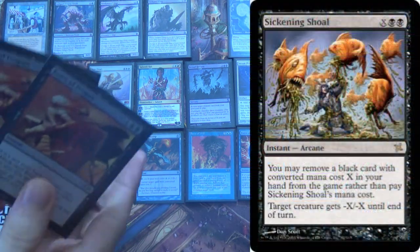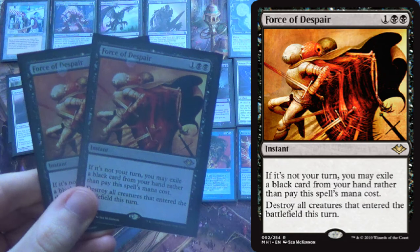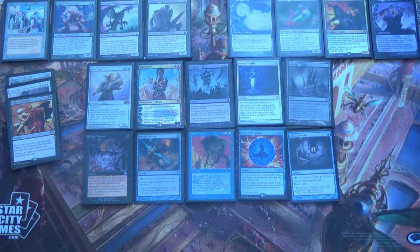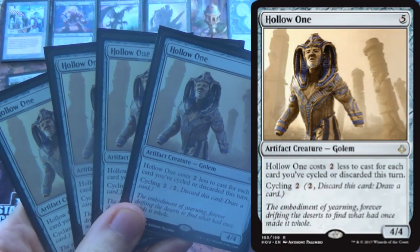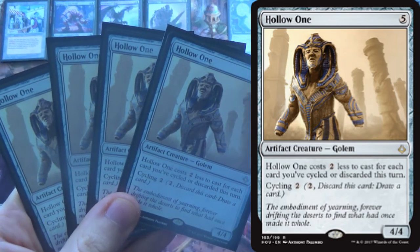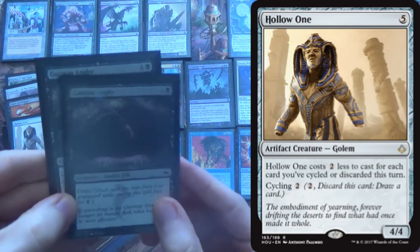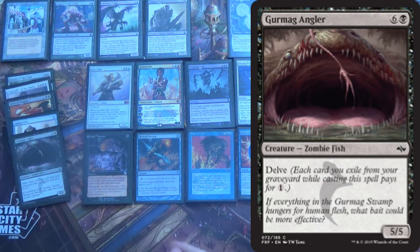You could run Sickening Shoal here, but I'm running Force of Despair. There's a decent number of black cards in the deck, and this one will deal with any number of creatures on that turn — you just play it at the end of their turn and it destroys all creatures that entered the battlefield that turn. Next, we have to do something against opponents that are going to deal with our graveyard because it will happen. The best answer generally is Hollow One — it costs two less to cast for each card you've cycled or discarded. Bazaar of Baghdad discards three cards, so this is free. This is a free 4/4. Often when they go all in on beating the graveyard plan, they don't have anything to use against Hollow One. We also have two Gurmag Angler, which we can cast thanks to Dakmor Salvage — just a 5/5, it's bigger, though it does lose to graveyard hate.